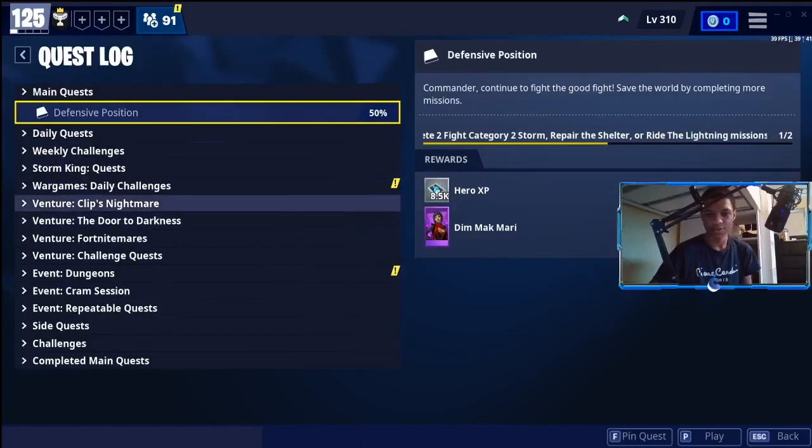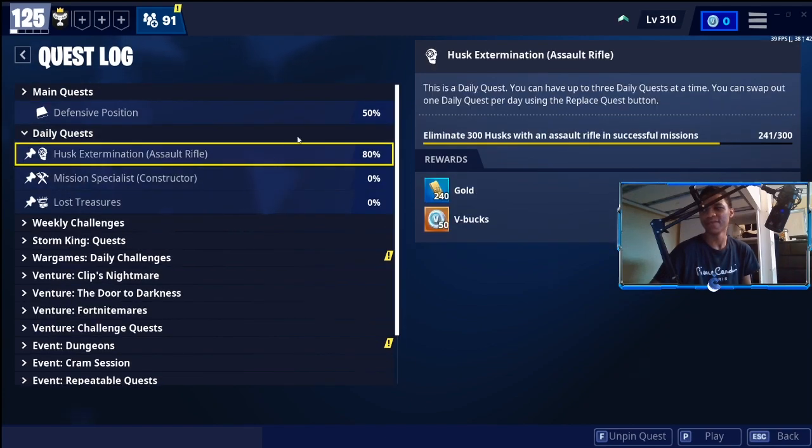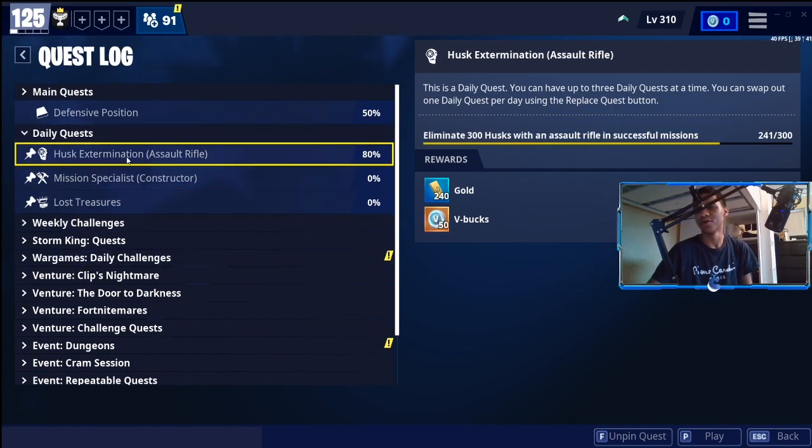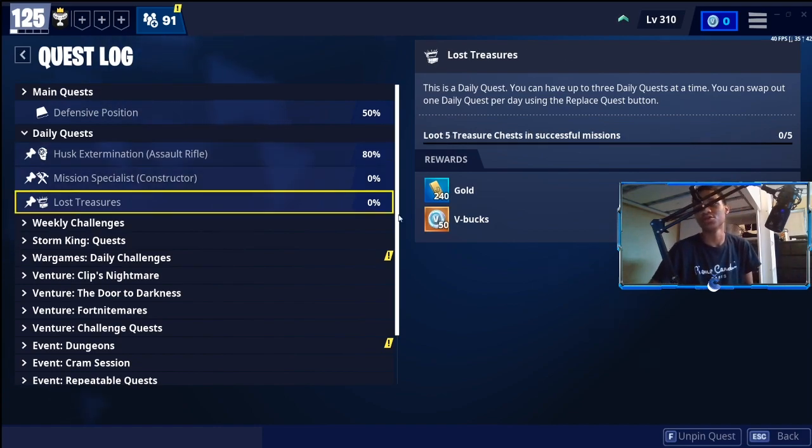The second way of getting V-Bucks is if you go to your quest log and do your daily quests every single day. Every single day you get one daily quest, and if you complete it you get 50 V-Bucks. The V-Bucks will vary on what quests you do. Fortnite recently updated the quests, so you get new things like lost treasures — complete five treasure chests and get 50 V-Bucks.